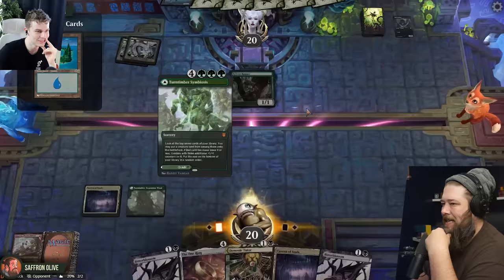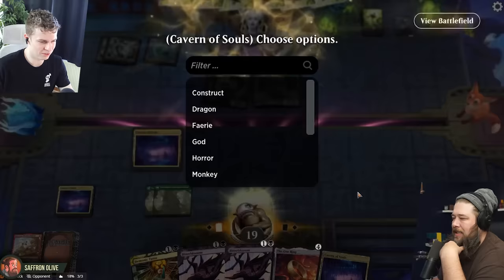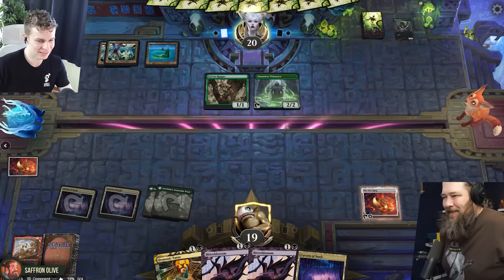Am I running away with this? How about Llanowar Visionary. Goal card — that's pretty good. More Caverns. We're gonna Cavern on Phyrexian. And then we're just gonna play One Ring — get a little protection. Pass the turn. Hopefully that finds us our colors of mana. You better not have that Masked Vandal. Yeah, the Masked Vandal — it's a one-off. It'd be so good against the ring.